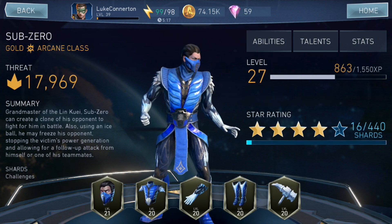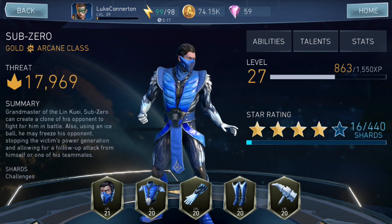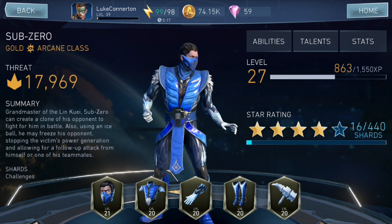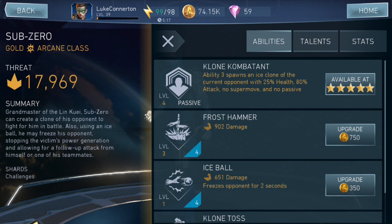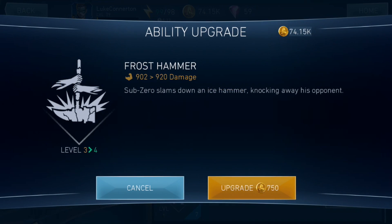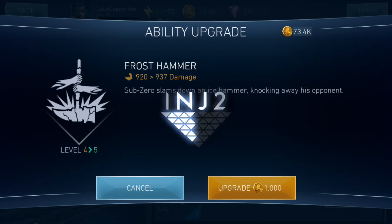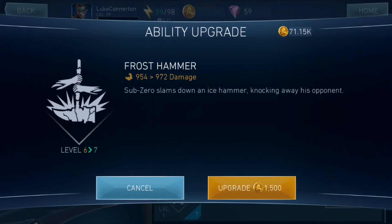I haven't played with him yet. Basically I put him in one operation for 10 hours and also put all my Arcane class XP capsules on him to level him up as much as I can. I got him to level 27, which isn't bad. Clone Combatant I've upgraded the most so far, and I also upgraded the Frost Hammer a little bit as well. I'm definitely probably going to try and get level 10 on most of these skills.